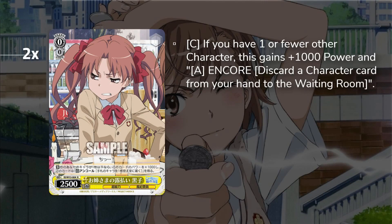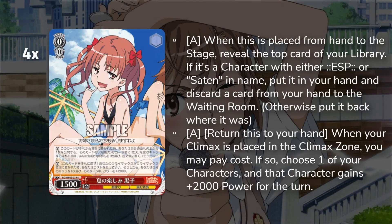We still need to fix for yellow so the Kuroko is important. Moving on, we've got this other Kuroko — on play, console reveal top as long as an ESP or Saten is at ditch, and then when you play a climax you return this card to your hand and give a character 2k. Really important with our level one because we want to win board. This is also our early play condition on top of being hand filter, and we definitely run four of it.